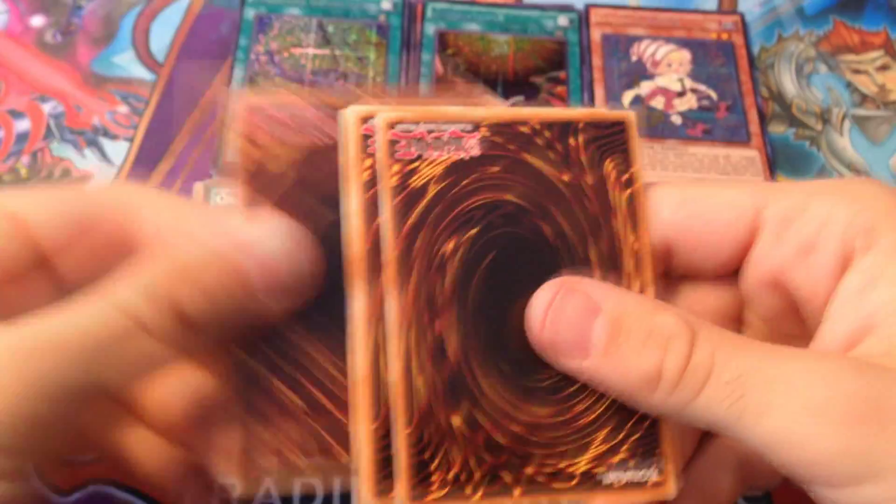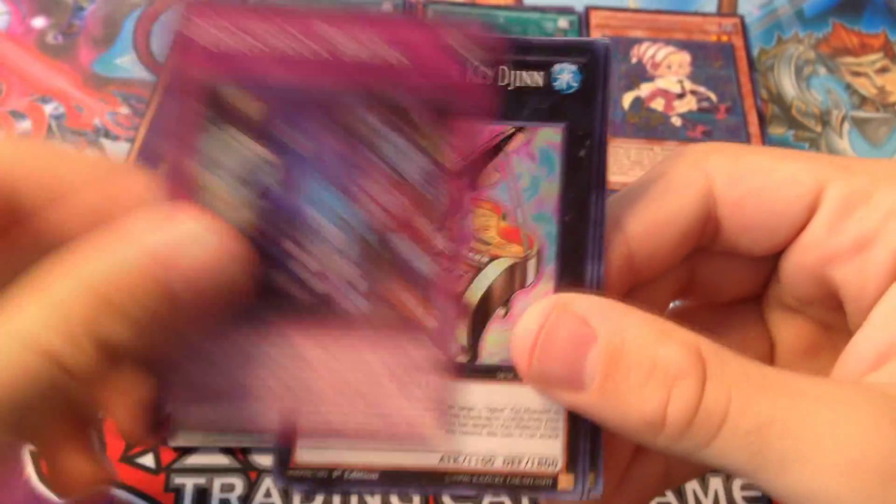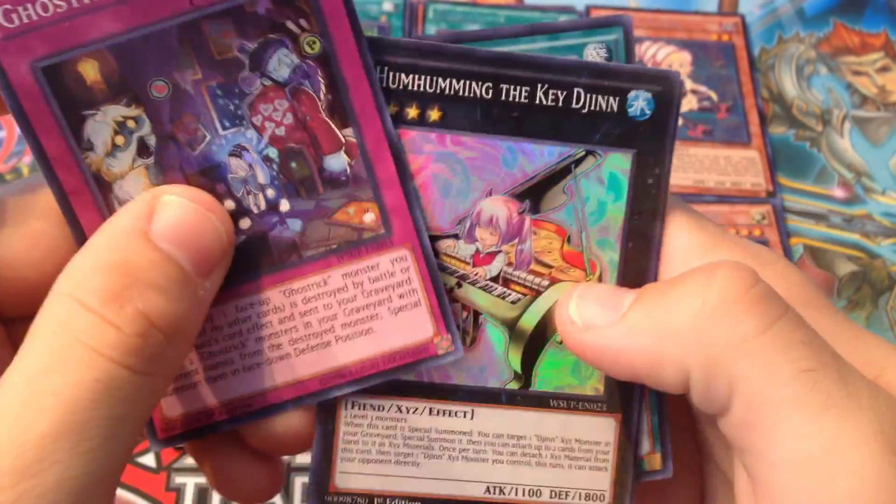Maybe I get a couple more, I don't know — we'll see. I wanted to get 16 today but they didn't have that many. So we got Gothic Angel of Mischief, we got Augmented Heraldry, Dragon Roar, and then we got Pendulum Impenetrable.